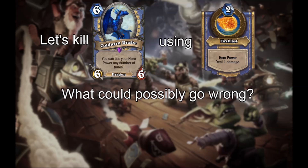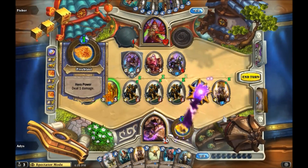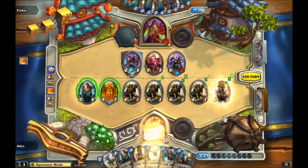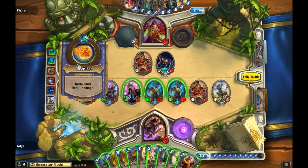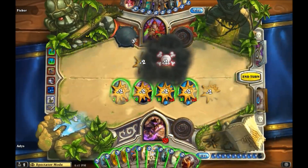But things get weirder from here. What should happen if you use your hero power to kill your own Koldara Drake? Going by what we just found out, the hero power should refresh in the Aura Update Health Attack step before the Koldara Drake is removed from play in Death Processing. Yet when we try this, our hero power is not refreshed. Even if we use our hero power to kill an Explosive Sheep, which itself kills the Garrison Commander, we still don't see our hero power get refreshed. What's going on?